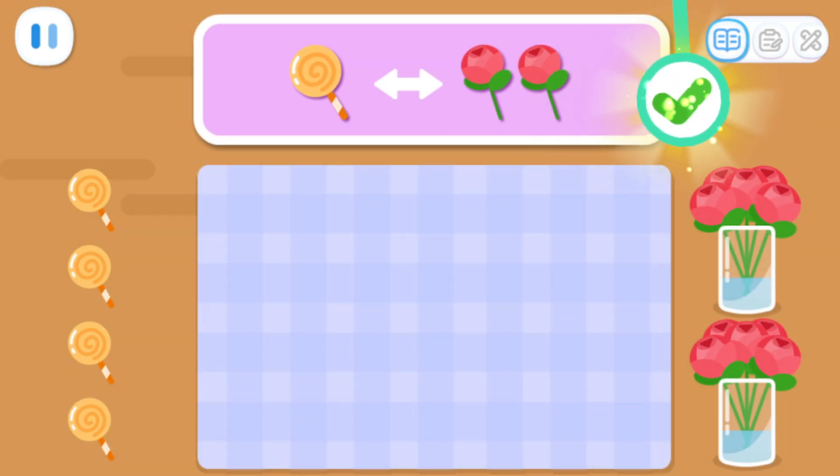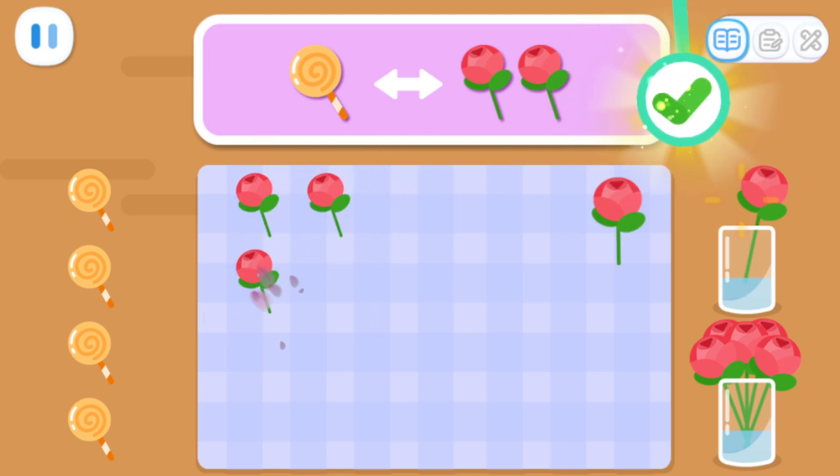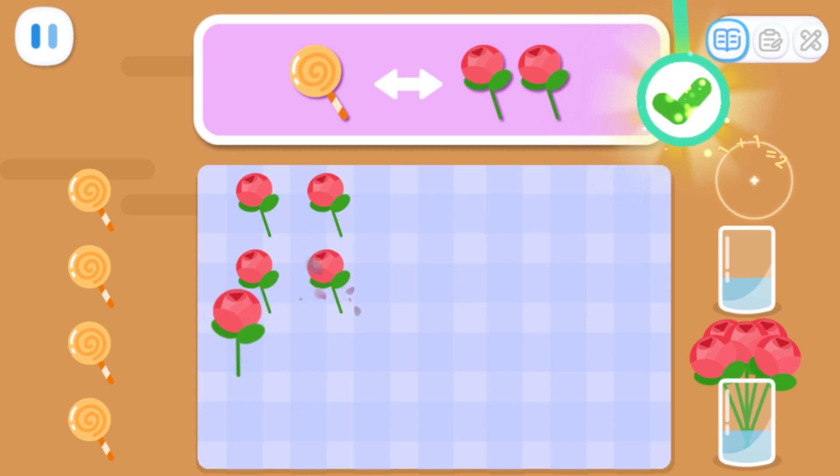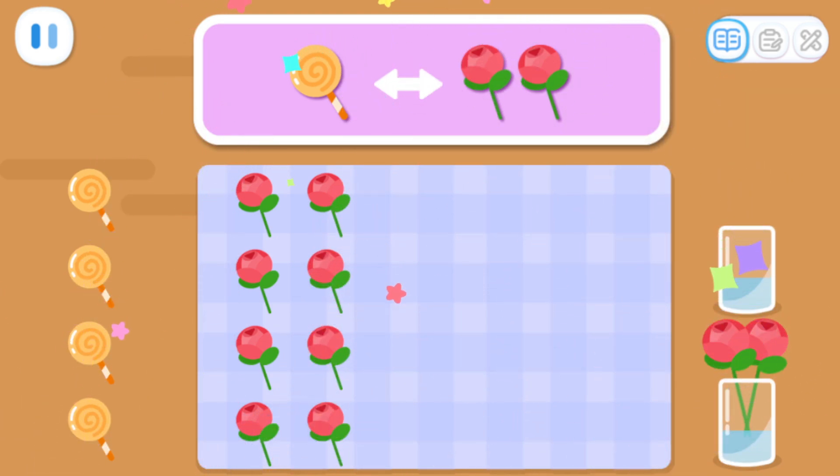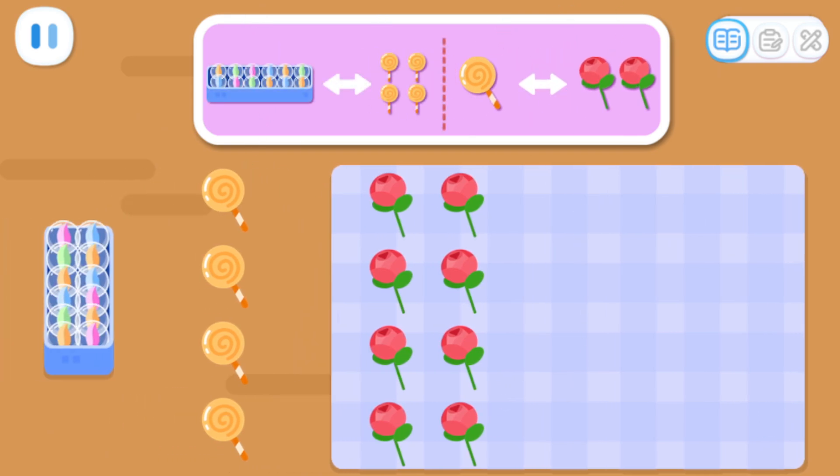How many flowers can you exchange for four lollipops? One, two, three, four, five, six, seven, eight. In the end, we exchanged one box of marbles for four lollipops, which were used to exchange for eight flowers!